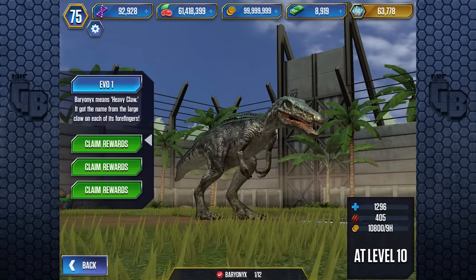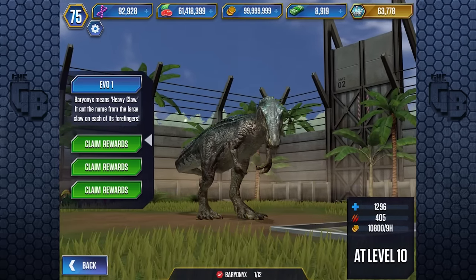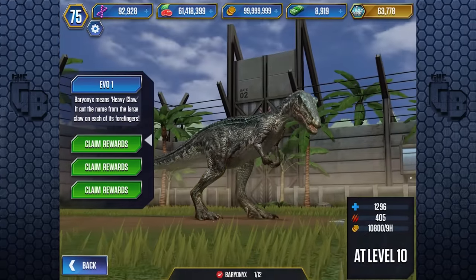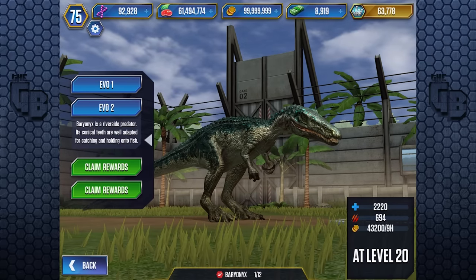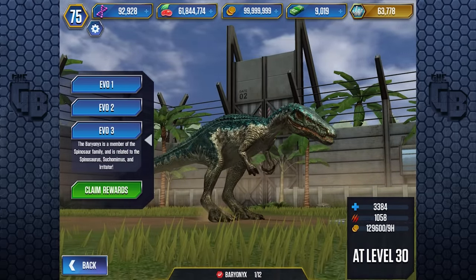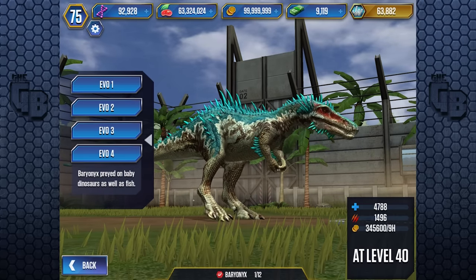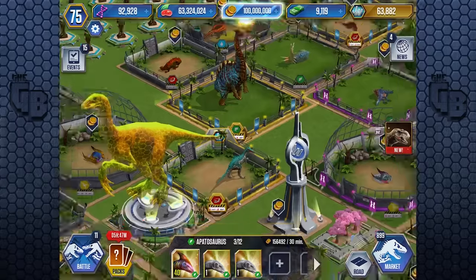Some cool factoids: 'Baryonyx' means 'heavy claw,' named for the large claw on each of its hands. It was a riverside predator with conical teeth adapted for catching fish. Baryonyx is a member of the Spinosaurus family, related to Spinosaurus, Suchomimus, and Irritator. It also preyed on baby dinosaurs as well as fish. And we get some VIP points and bucks as a reward.